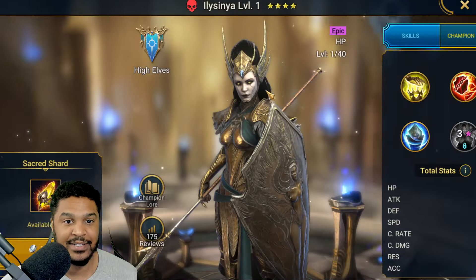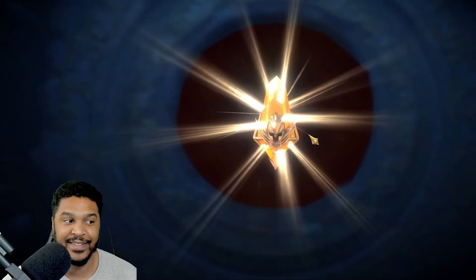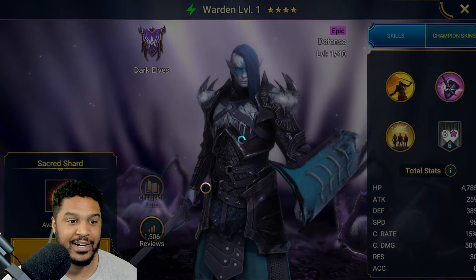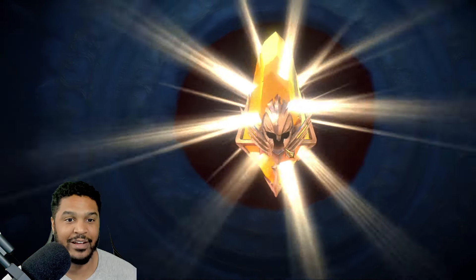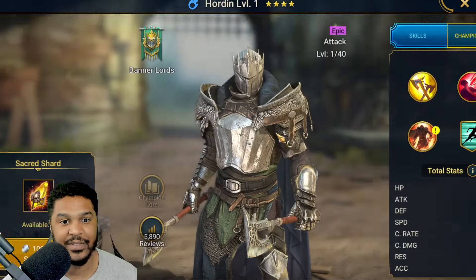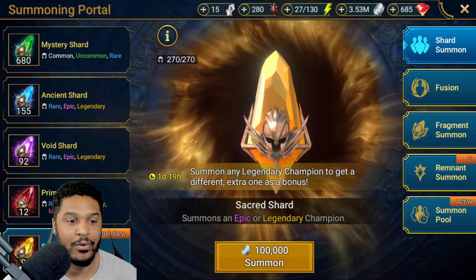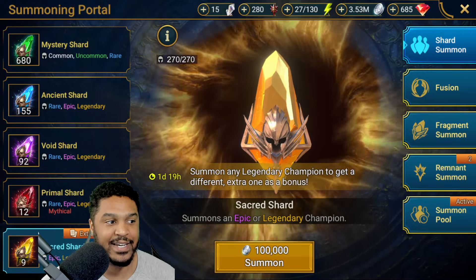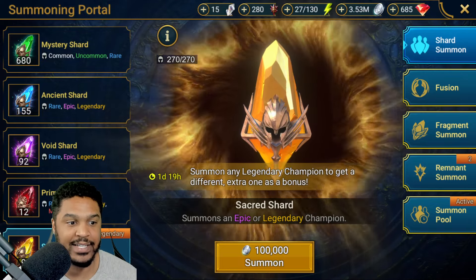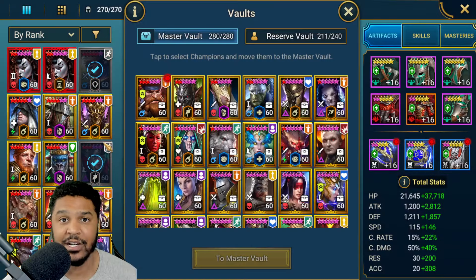I'm just going to go all in. 16 shards, 17 shards — absolute insanity. I don't recommend this — this is why I don't recommend pulling 1+1s. 18 shards and I ran out of space. This is what happens, guys — this is the reality. This is really, really bad. 22 Sacreds down to 9. I've been saving Sacreds for months. Let's make some quick space and I'll be right back.